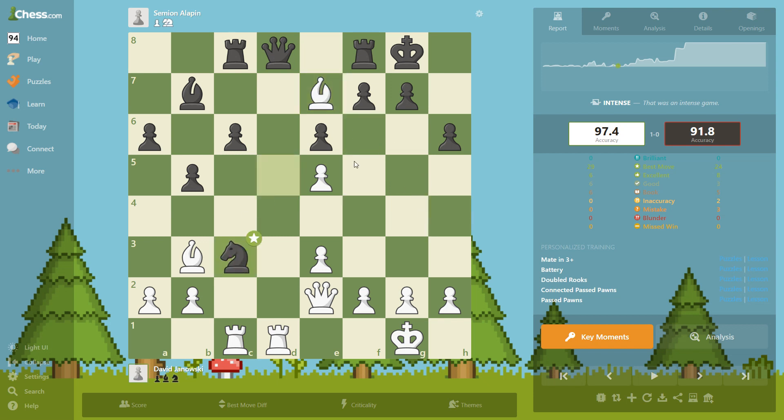Now we trade the bishop because the bishop was attacked and we don't want to waste time retreating it. He took here — we recapture, he takes, and now we have control of the only open file. He's trying to compete on this file, and thanks to this pawn we have this nice square. If he takes we're going to have a passed pawn — and he takes and we have a passed pawn.